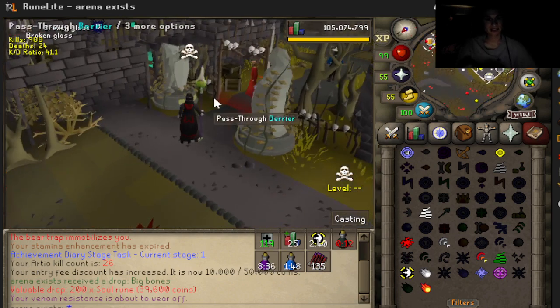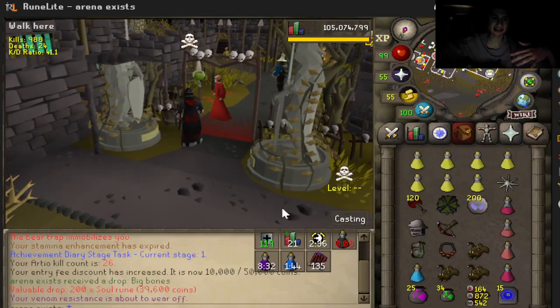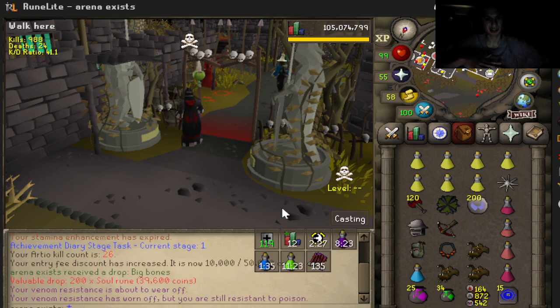That's how you kill the boss. Me doing it there with Fire Surge is not the best thing here, guys. Personally, most players bring Blood Barrage. You don't have to just bring Blood Barrage — Blood Barrage does heal you. The normal spellbook doesn't have any spells that can heal you, but they do insane DPS.